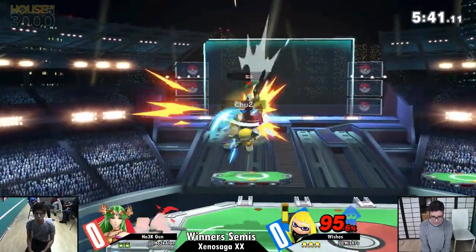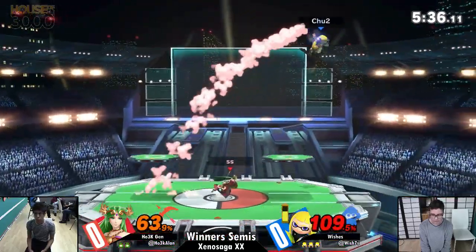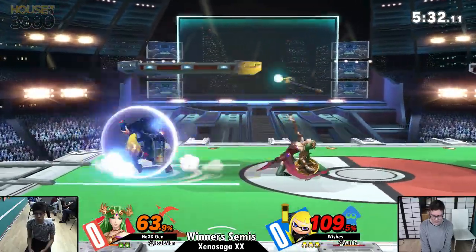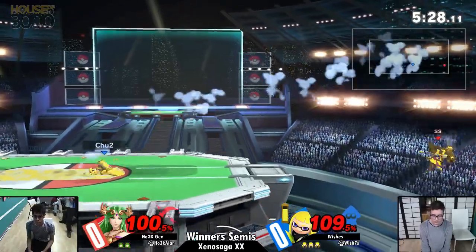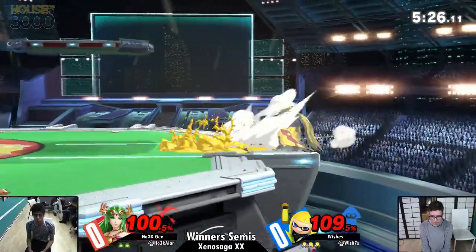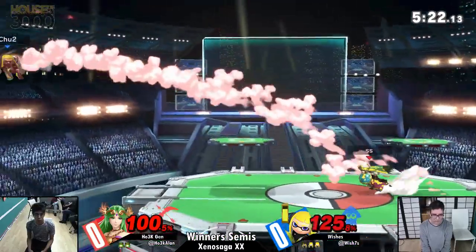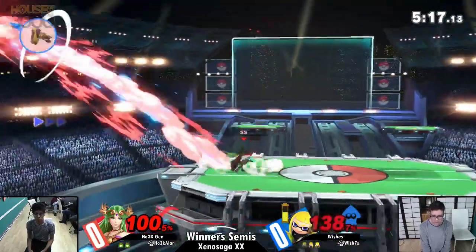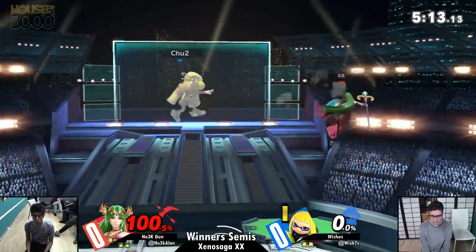That close — still sitting at 95. Neutral air dodge. Dash attack ready to go; he had that up tilt. Now the bad thing is against Inkling: if you ever commit to anything — a roll, spot dodge, even a foxtrot back and forth — you leave yourself wide open to get grounded. That was just a raw up smash; the shield went right through it.